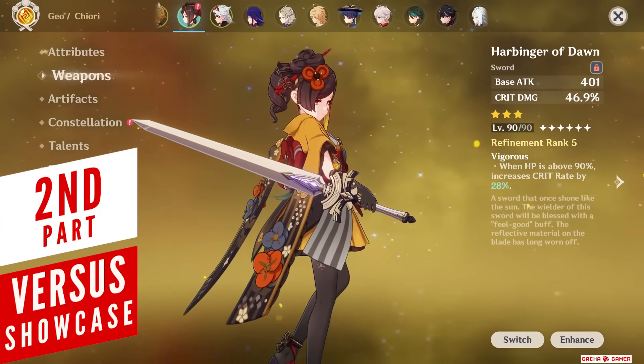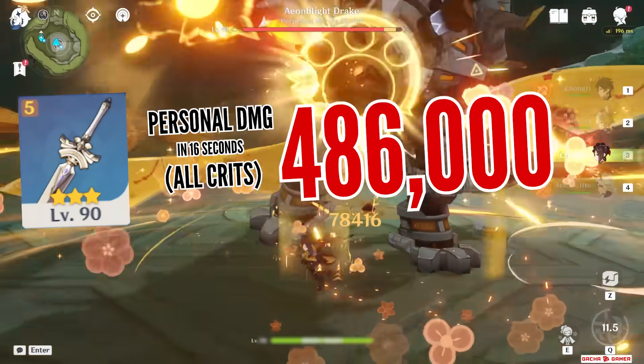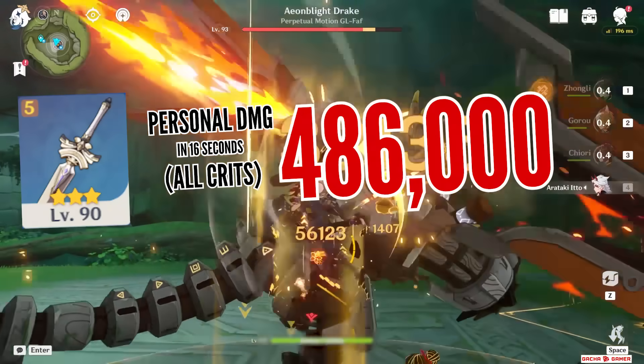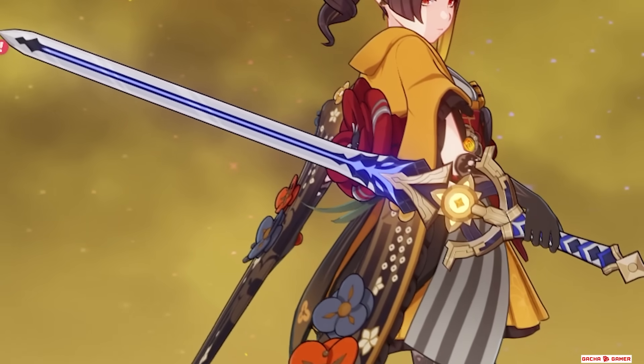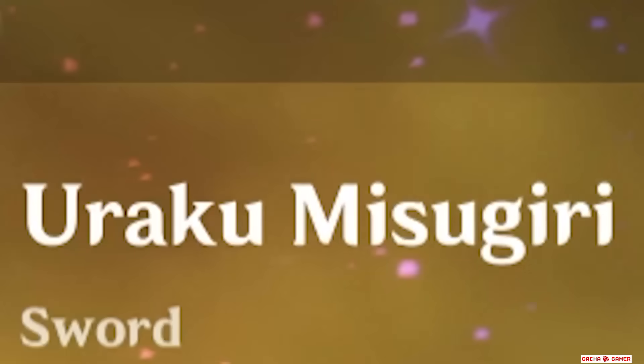The big question is, how good is she with other weapons and is she better than Albedo? Harbinger of Dawn's baseline damage has been already established, so we're going to compare it to 3 other options: Festering Desire, Cinnabar Spindle, and the new 5-star signature weapon — Urakumisugiri, I don't know how to say it.